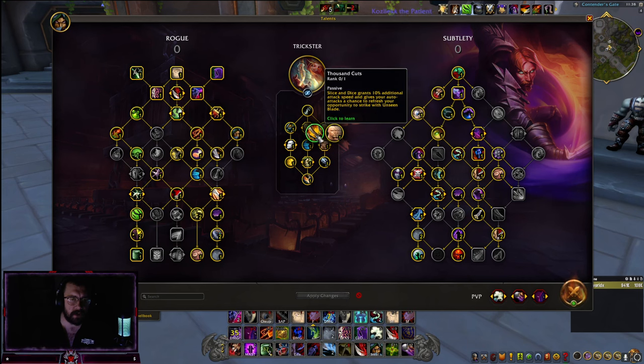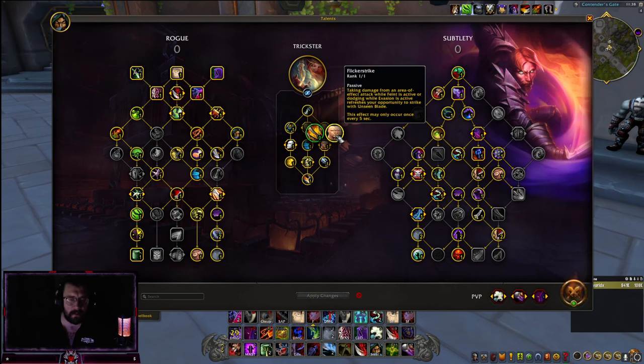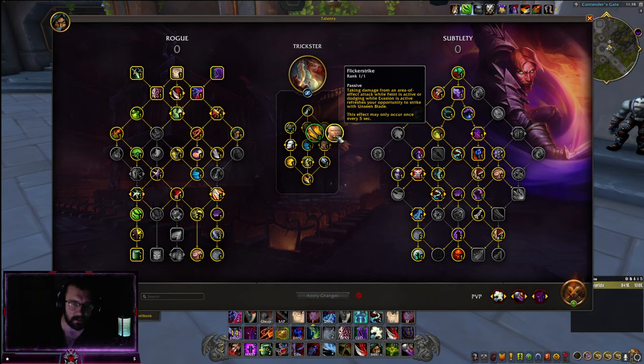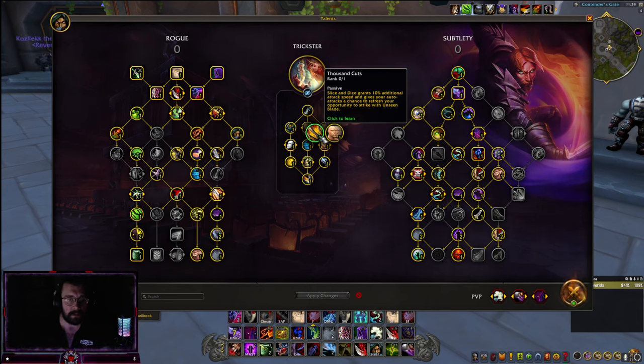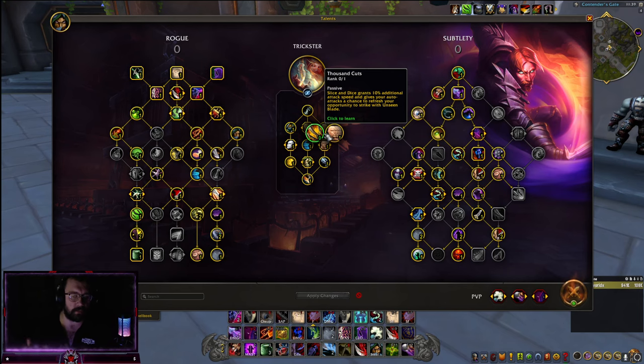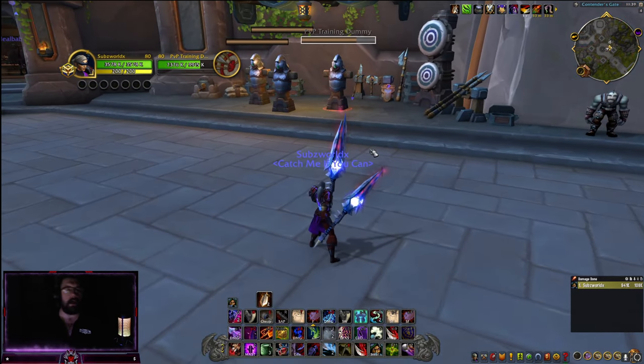Regarding Flicker Strike versus Thousand Cuts — it doesn't really matter, both are pretty viable in my opinion. Flicker Strike is great if the enemy team has a lot of AoE or if you're in BG blitz — keep Feint up, get those dodges in, and you can refresh Unseen Blade a lot to keep those stacks going. Thousand Cuts gives 10% additional attack speed and your auto attacks have a chance to refresh it — honestly both are viable.